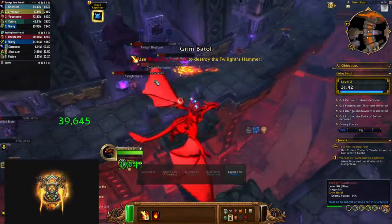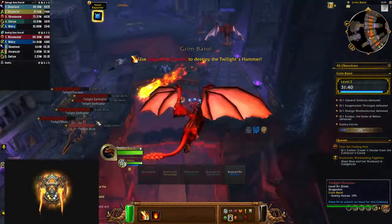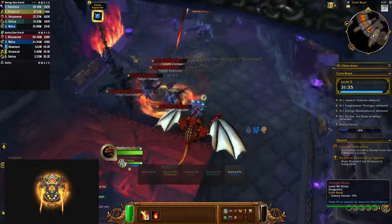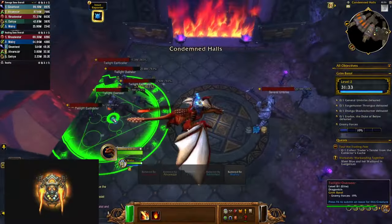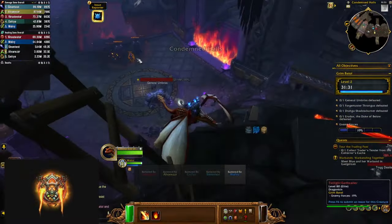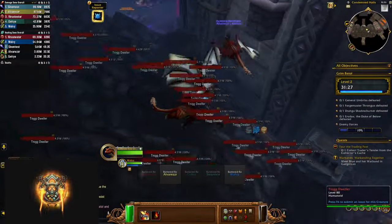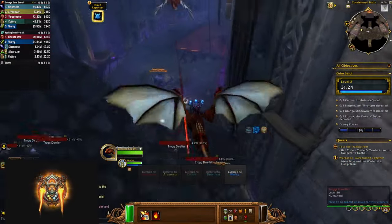After a few pulls you get to mount a drake and bomb the remaining trash before the first boss. You have two abilities: your 1 ability does a lot of damage but only has 5 charges, while the 2 ability you can spam indefinitely but it does much less damage. You only do one lap of the area so do as much damage as you can, because you have to kill the remaining trash after you land.